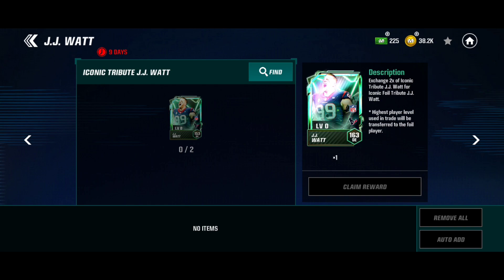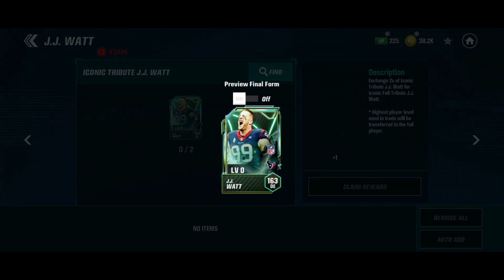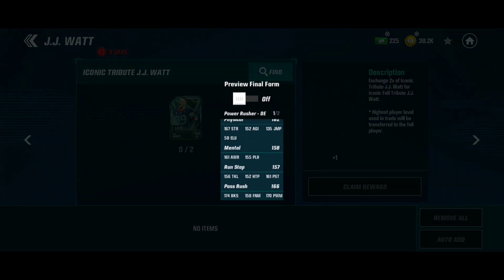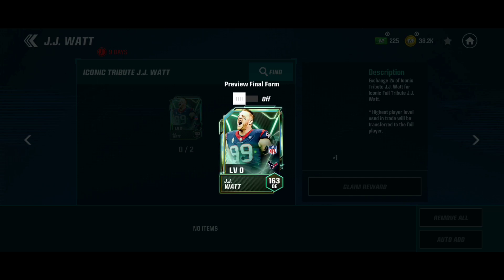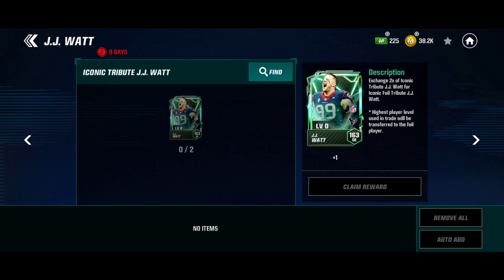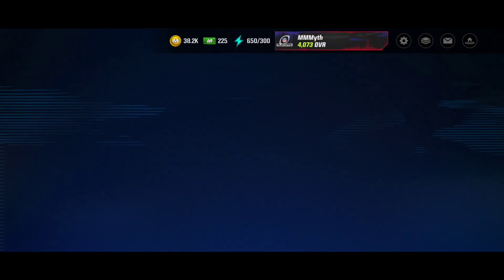You need two 153s to get the 163. But if you pull a 153, I would say keep it. If you pull two, you're lucky and you can get your foil. Here's the 163 with its stats. If you boost it 10 levels you get the foil, which is a 182. The 153 should have decent stats as well. Let's go to the store and open the packs.